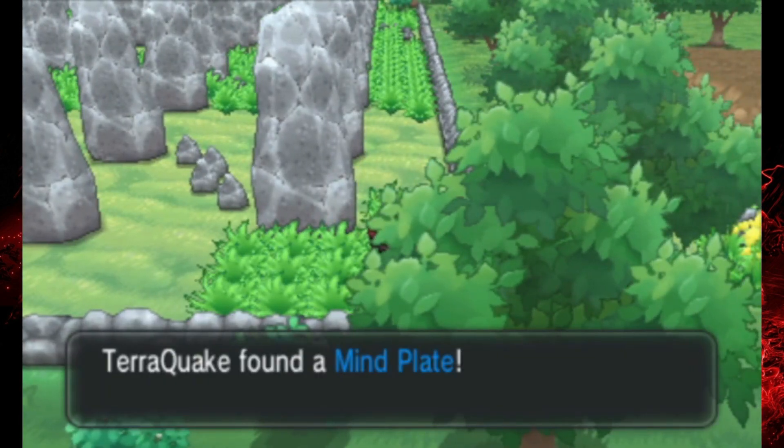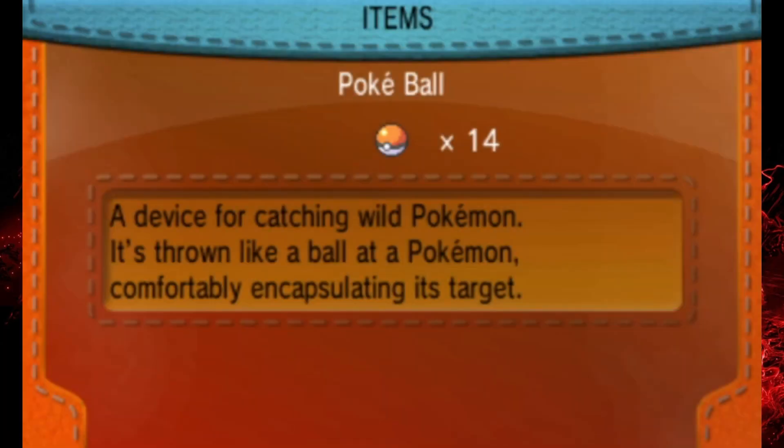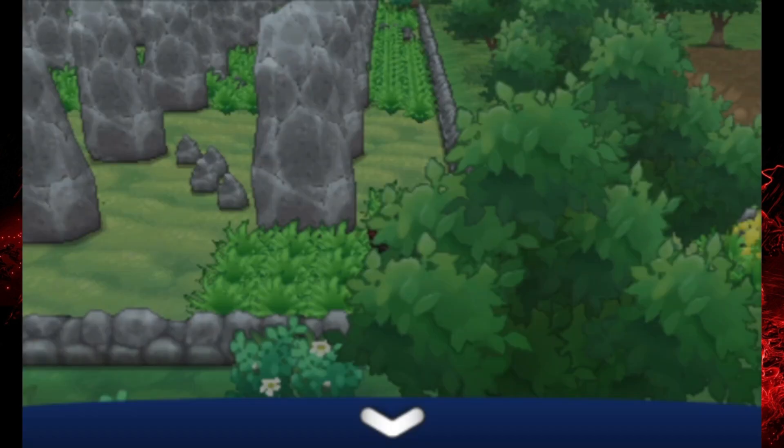Right over here is a Mend Play, so let me go ahead and heal up the squad a bit before we put Hawlucha to the front and continue taking on some trainers. Even though it's only level 19, I'm pretty confident that Hawlucha can fend for itself, because it's one of those Pokemon that doesn't evolve, so it's very strong when you get it, and it also remains strong throughout the game.